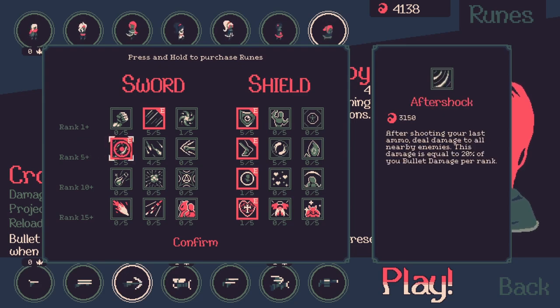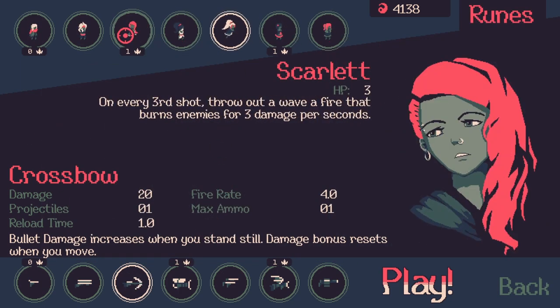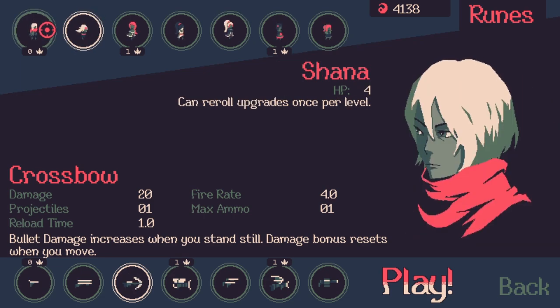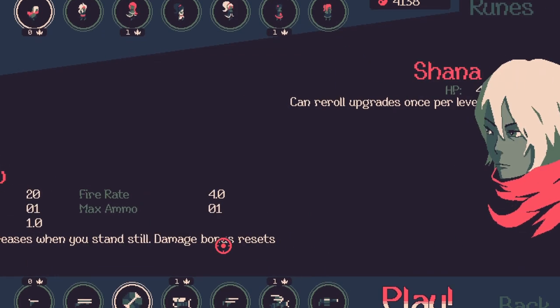We're going after Aftershock, a meta progression upgrade in 20 Minutes Till Dawn where your last bullet does AoE damage to all enemies. We're using the crossbow, which has one projectile — shoot, reload, shoot, reload — and we're going to try to stand still as much as possible.